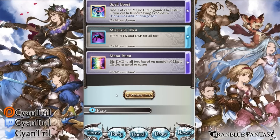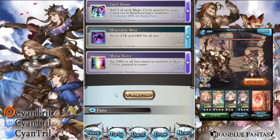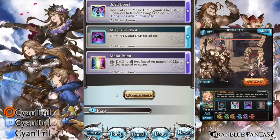The next skill is Mana Burst — a big damage hit to all foes based on how many magic circles you have. The more circles you have, the more damage you do, capping around 1.8 to 2 million. It's not a bad skill, just a basic nuke. I don't think it's that great honestly — getting a lot of magic circles is really hard if you're not playing with the class weapon, so this skill is not that good without it.